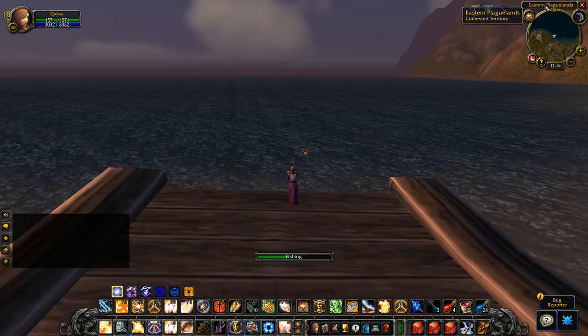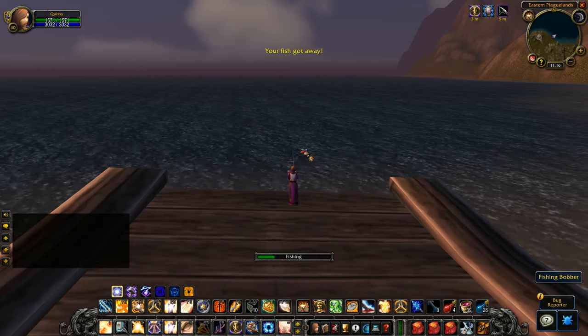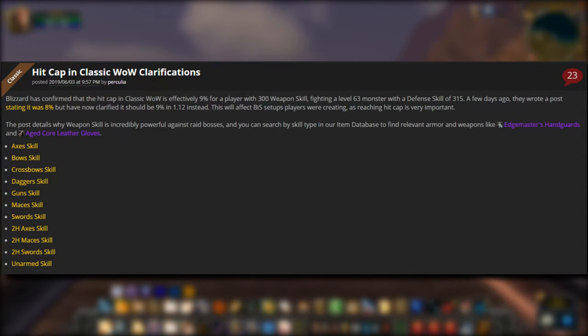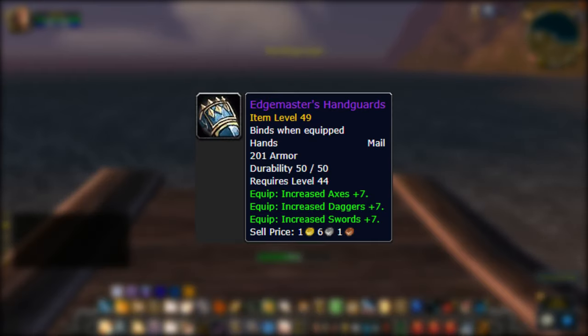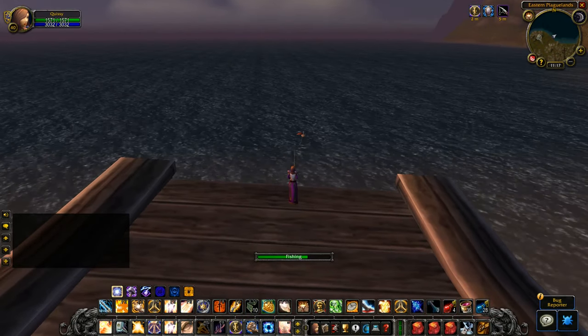And speaking of glancing blows, that brings me to number 4. A glancing blow is something that can occur when fighting a mob of equal or higher level to you. It only occurs on white damage hits and depends on your weapon skill versus your opponent's defense skill. Blizzard confirmed that the hit cap in Classic WoW is effectively 9% for a player with 300 weapon skill fighting a level 63 monster with a defense skill of 315. So if you ever wondered why someone has really stressed the importance of weapon skill, especially with racial abilities such as sword specialization and mace specialization adding plus 5 to a human's weapon skill, now you know why.